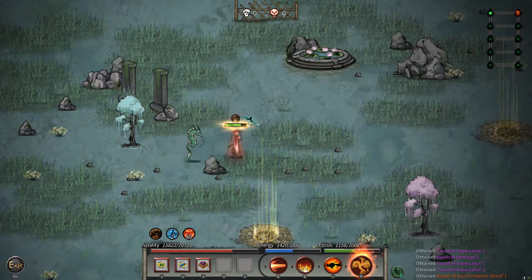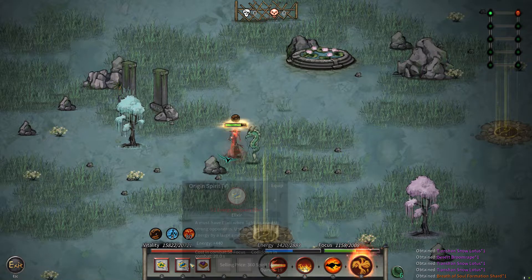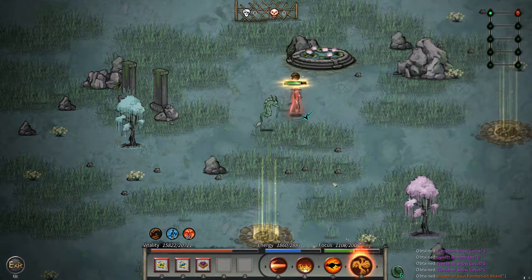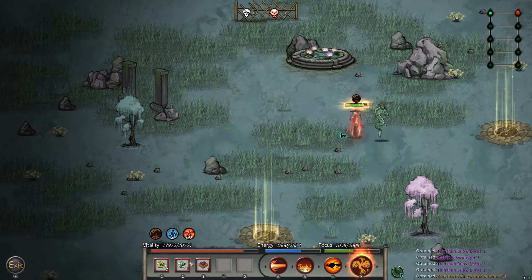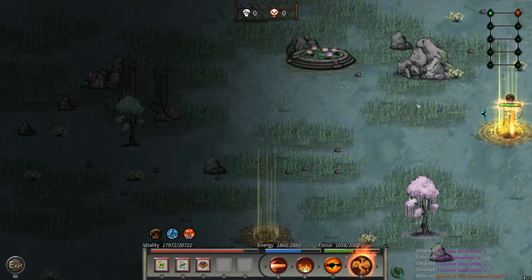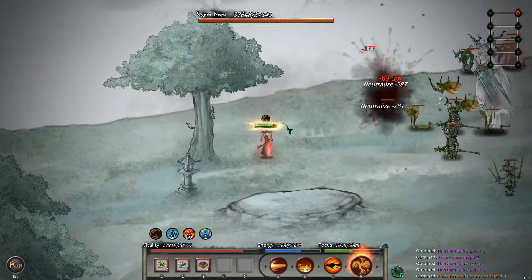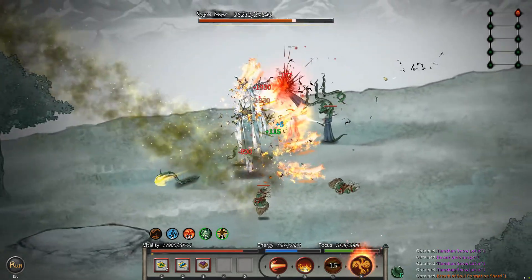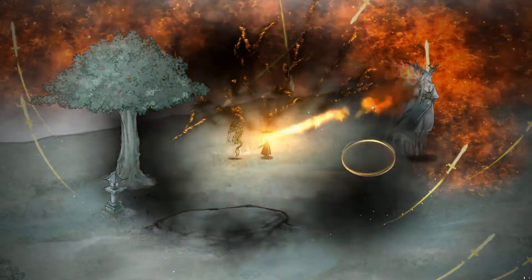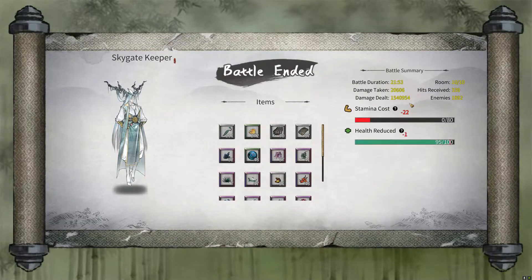Here we go — we've only got two vitality heals and one other. Let's just eat it, let's do it. We've got two vitality heals. That's why we came here, right? It's a sky gate keeper. Let's send this phoenix out — she was actually pretty easy. The mythical creature is actually a lot easier than expected.